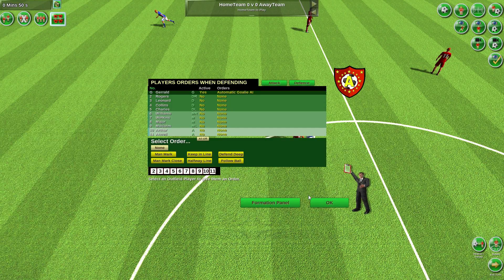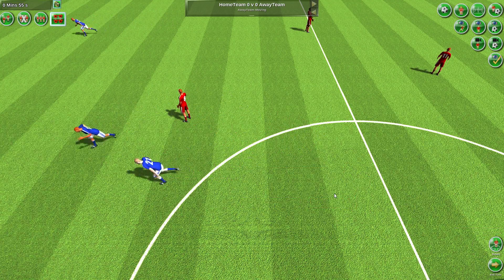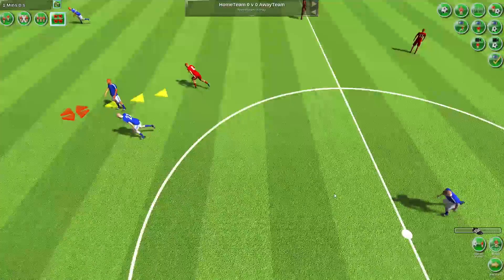Press V to display the player orders screen. Select the defense button. Select your player 8. Select the man mark order, and finally press the number of the player you wish to mark closely — in this case 19. Now at the start of every turn the player will automatically be given movement instructions to follow player 19.